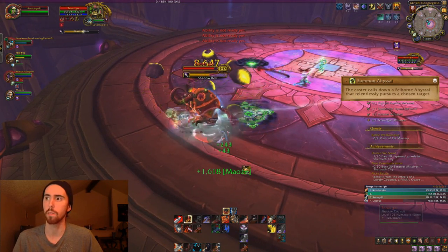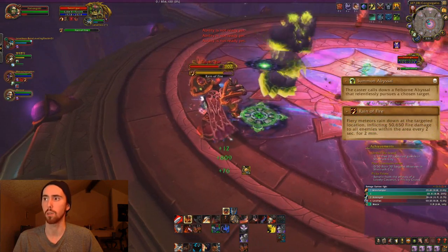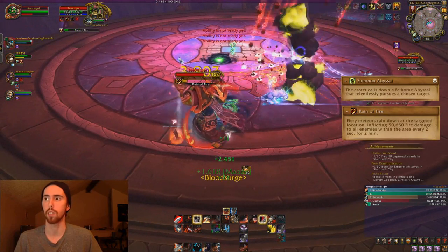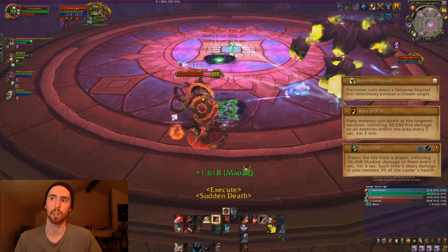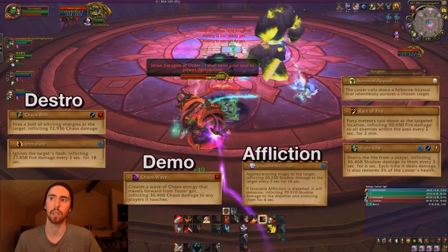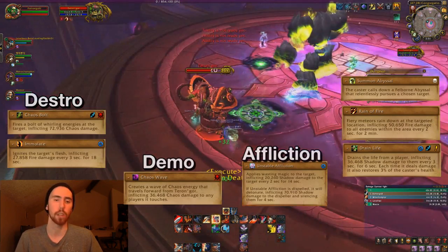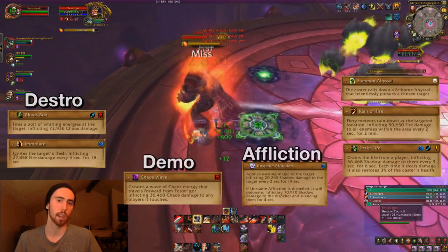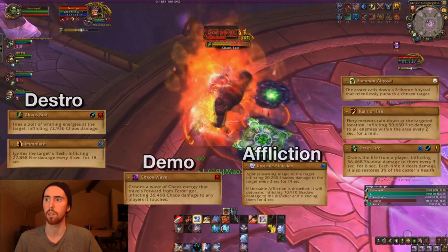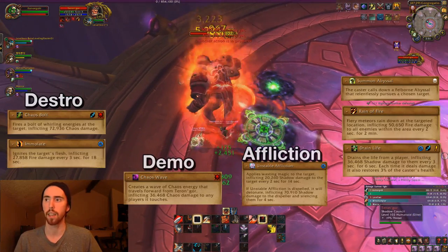The next boss is Teron Gore. The first thing he's going to do is summon an Infernal or an Abyssal, which is just going to chase after somebody for the whole fight — he will summon more over time. He also summons Rain of Fire and Drain Life. You can either cleanse Drain Life or interrupt it. Don't interrupt Rain of Fire because he does nothing while he casts it. He channels one of three different specs: Affliction, Demonology, or Destruction mode. In Destruction mode, he's going to cast Chaos Bolt — which you need to interrupt — and Immolate, which you need to dispel. If he's Demonology, he's going to jump onto people, cast Doom on them that you can't do anything about, and cast Chaos Wave — just don't stand in front of it.